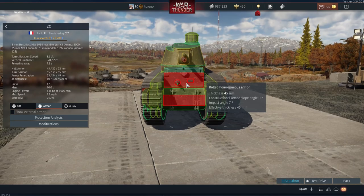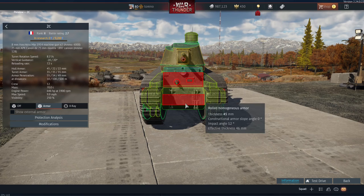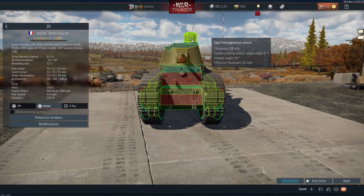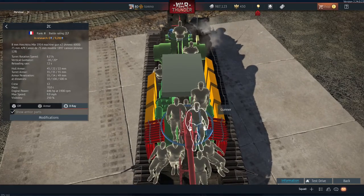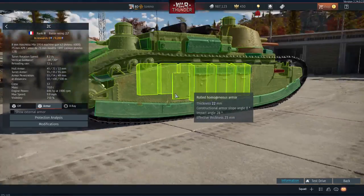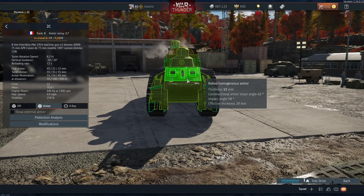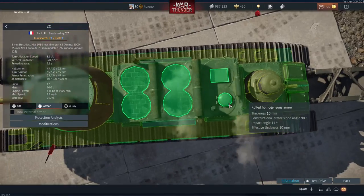Talking about the armour, it maxes out at about 45mm and seems to be more or less uniform for the whole front when taking into account the sloping. The turret is officially about 35mm, but again with sloping it is about 40mm. The cupola is a particular weak spot at only 22mm — if you get a high explosive shell in there it will go straight in and take out your main turret. Side armour is only about 22mm, which isn't particularly great, and the rear is again about 22mm.